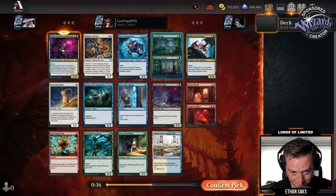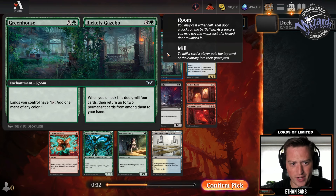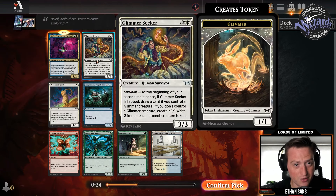There's Greenhouse Rickety Gazebo — not a card I'm a huge fan of; it's basically four mana mill four, then return up to two permanent cards from among them to your hand. Glimmer Seeker I think is pretty good — three mana three-three with Surveil; if it's tapped in your second main you get to make a Glimmer, and if you already control a Glimmer you draw a card instead.